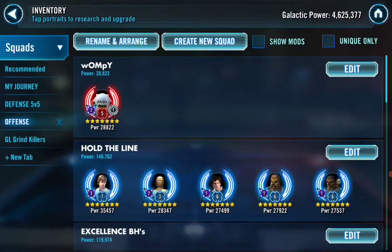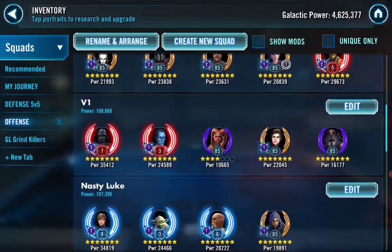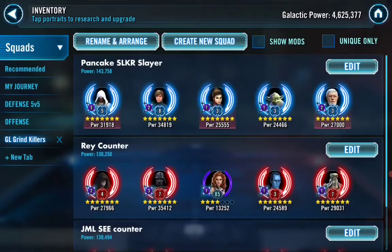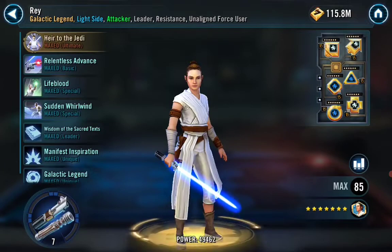You see Whompy, you see my Hold the Line, you see my Excellence Bounty Hunters — we're gonna find my GL grind killers. There it is right there: Rey counter — Palpatine, Vader, Mara Jade, Thrawn, and Wat Tambor. For anyone out there that does this counter very well, definitely let me know in the comment section.